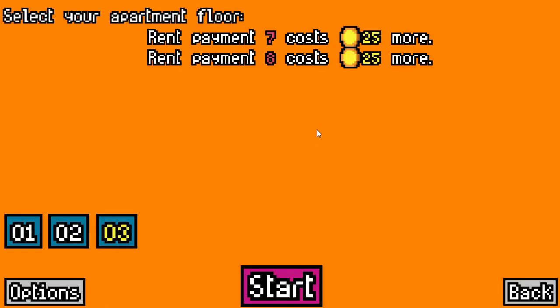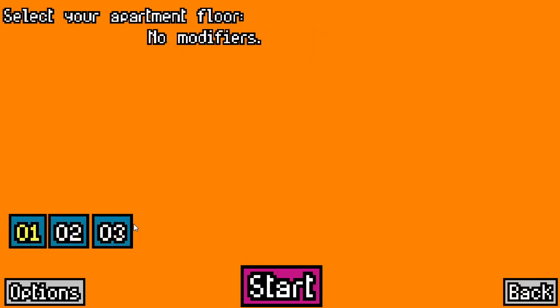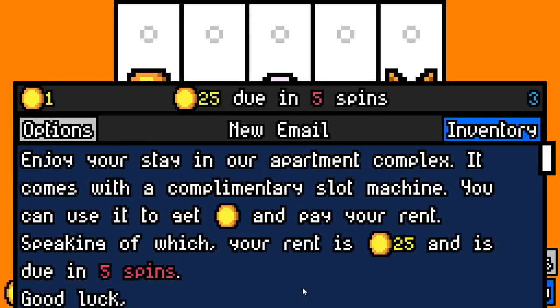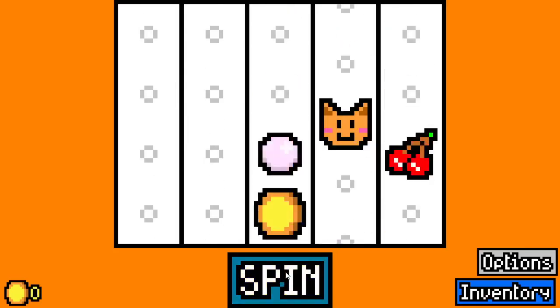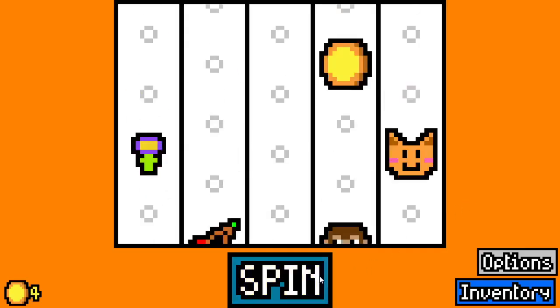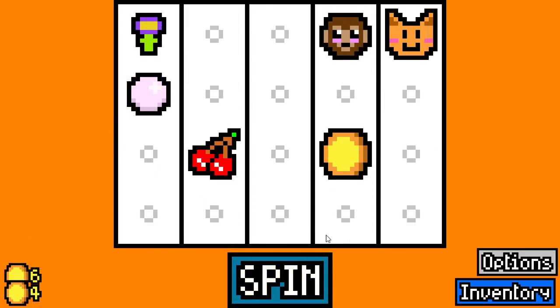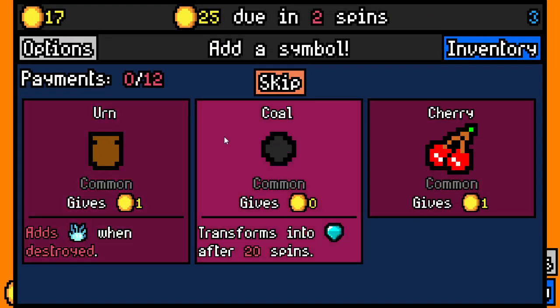Hello all and welcome back to Luck Be A Landlord. Today we're going to be continuing with the apartment floors. I don't know exactly if they were nerfed and then basically this just puts it back to normal — I'm going to assume that's what happened. I read the patch notes: there are three new symbols added.